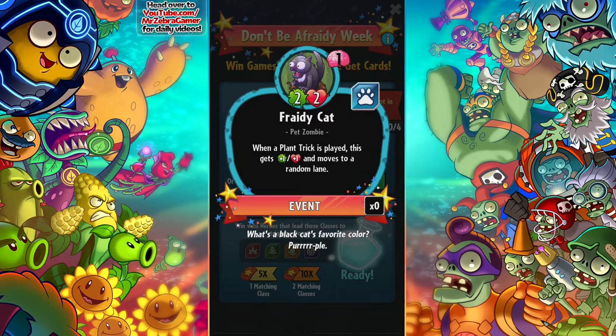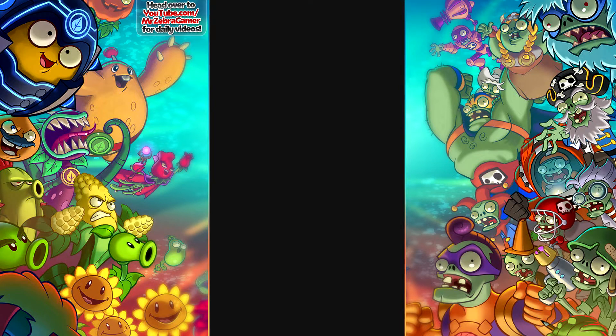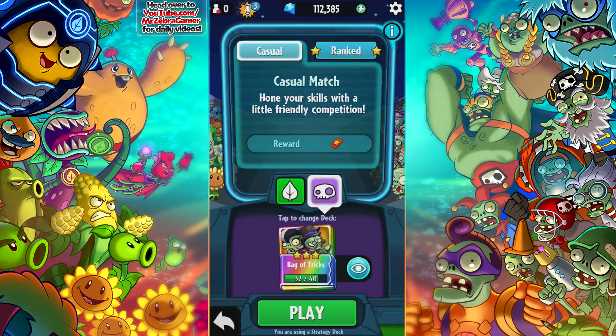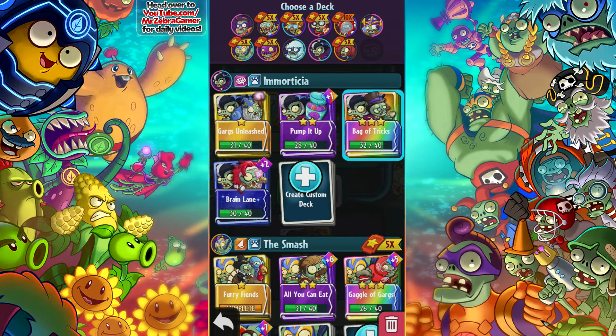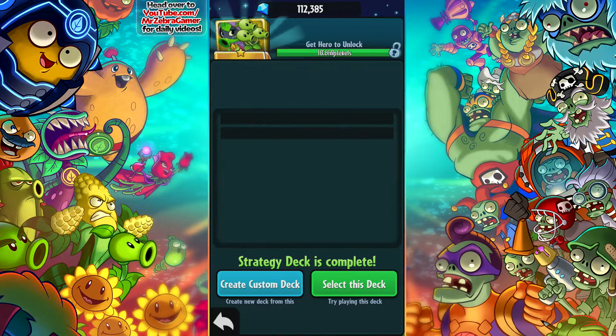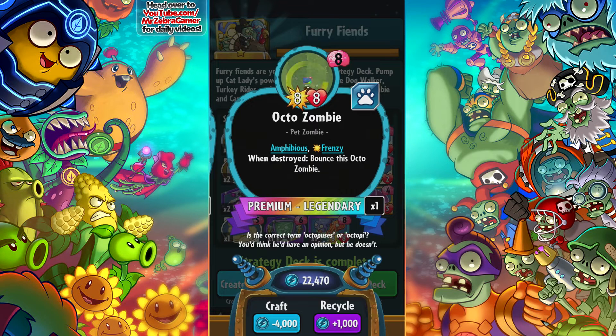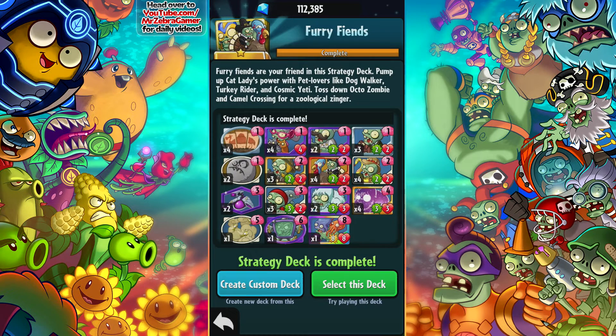That would be perfect for my Smash Pets deck, which we're going to be showing off mostly today. The Smash Pets deck is really what I've been using to climb. If I take a look at my Smash deck, basically it is a variation of the Furry Friends strategy deck. The Furry Friends is actually a pretty easy to complete strategy deck, as long as you have the required event cards like the Turkey Rider. Beyond that, it's just having one legendary and some other particular things.